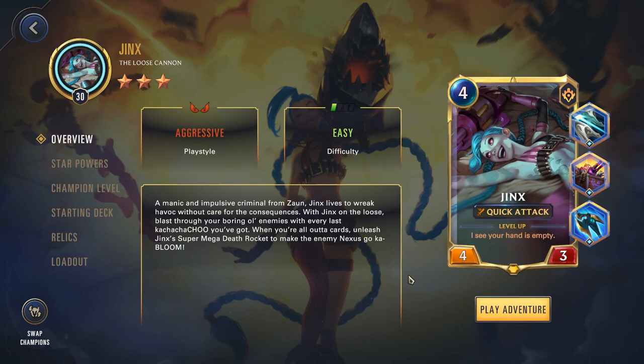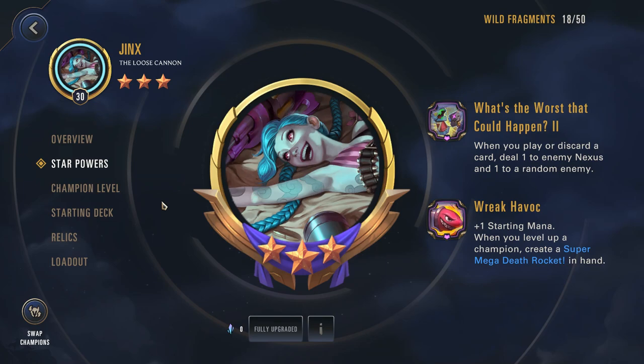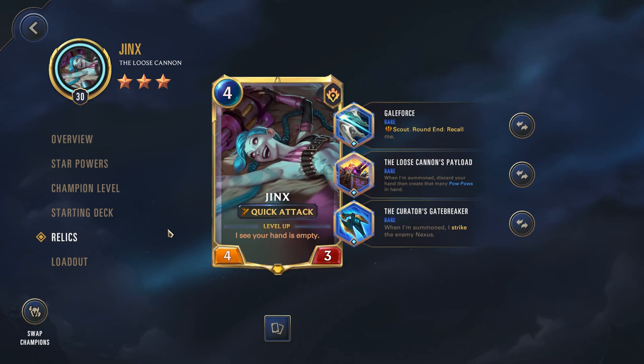Let's talk about the free region champion first. It's no surprise that I'm recommending Jinx for this one, because Jinx is quite simply a really strong champion as we've established. Her star powers are exceptional. 'What's the Worst That Could Happen? 2' will allow you to deal 1 damage to the enemy Nexus and 1 to a random enemy. Upon level up, she will also create a Super Mega Death Rocket in hand through the Wreak Havoc power. The recommended relic build is probably Galeforce, Loose Cannon's Payload, and Curator's Gatebreaker.